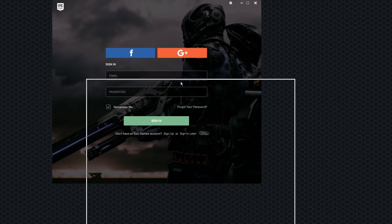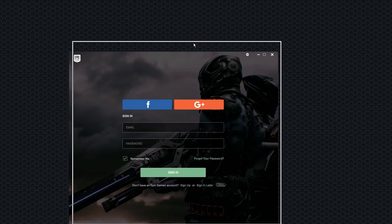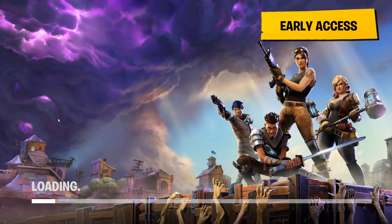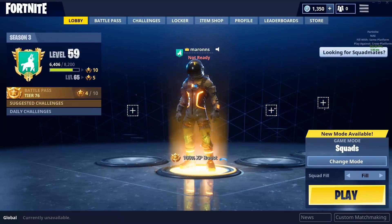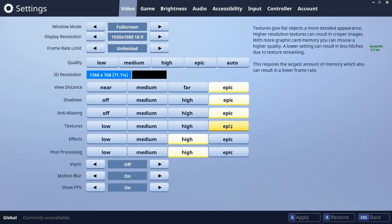I can move around — look, this is their desktop. They don't let me click. Time to sign in. Fortnite's finally loading. This is my first game of today and we're going to be testing it on epic settings.